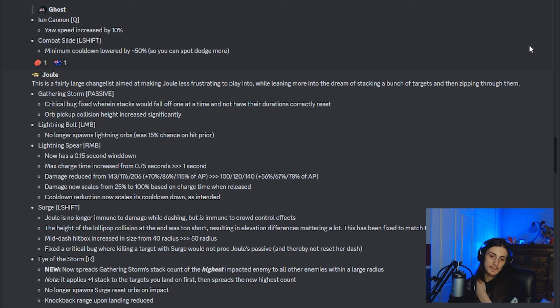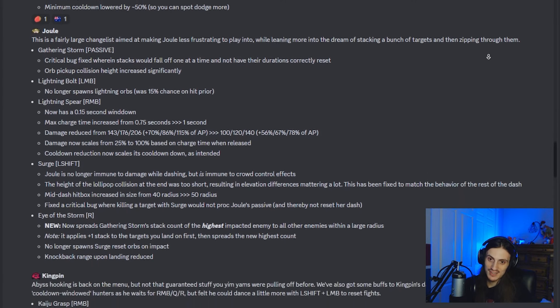Moving on to Ghost, we have some buffs that he just didn't really need. For his ion cannon — the big laser beam — you can now turn it by an increased 10%, which is sideways turning. He also gets the cooldown lowered by 50% on his minimum dash, knocking it down from a minimum of about 3.5 seconds to around 1.75 seconds. If you use that plus a jump, you'll be able to get quite a solid amount of movement. This is probably kind of a gig upgrade for him. He didn't need it — he was still a very strong character. People just don't really play him.